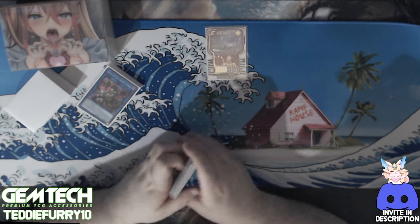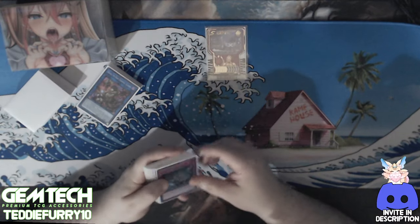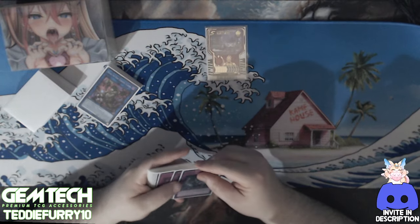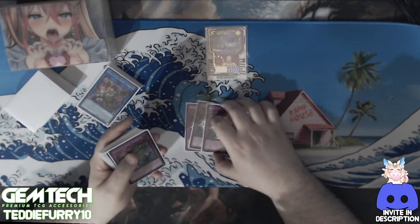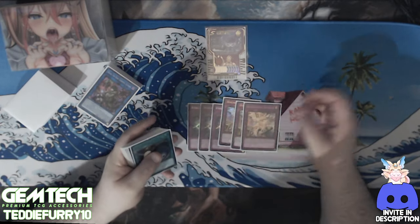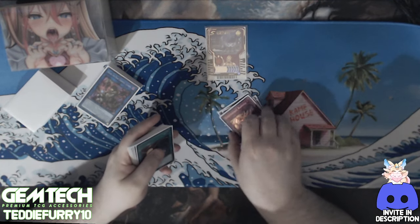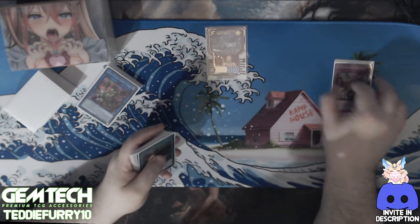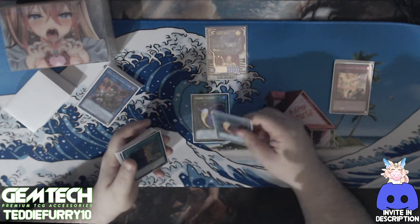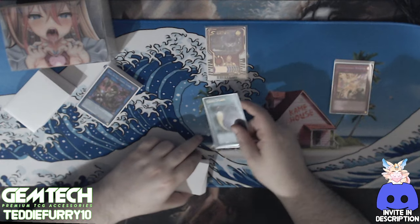For the side deck — still a work in progress — this is what I've been using for locals. Evenly Matched: board wipe, love it. Two Three-Dimensional Barrier — really helps against Tenpai and a lot of stuff; you can set it, and if you get Dustered you can still use it. Two Cosmic Cyclone — really good in the Labrynth matchup especially with stuff that comes back from the graveyard; being able to hit the Big Welcome Labrynth even if it resolves is really nice.